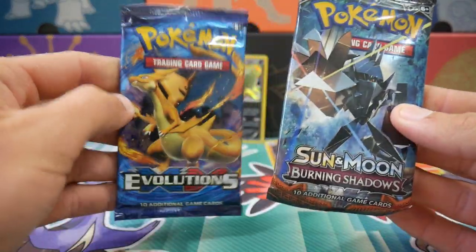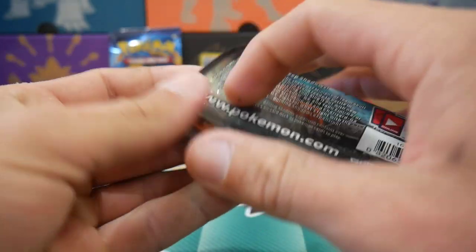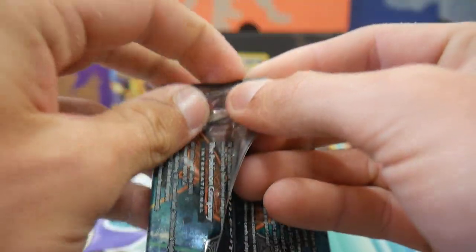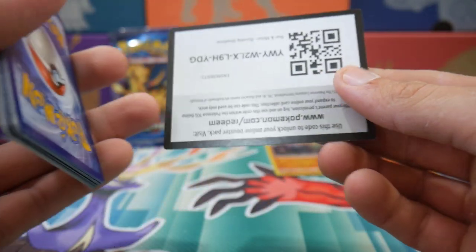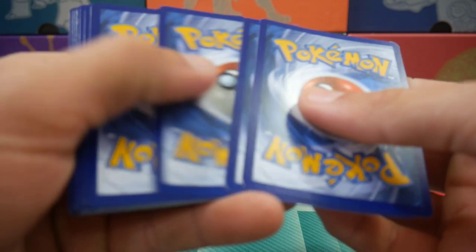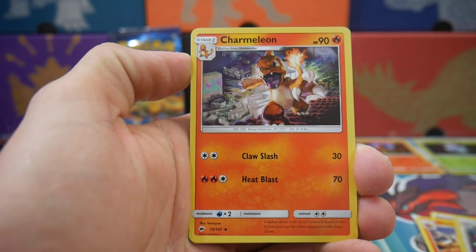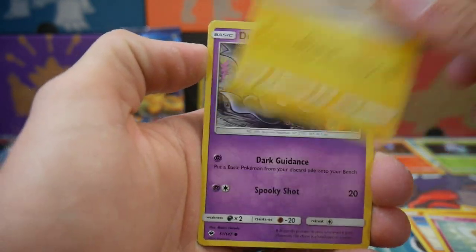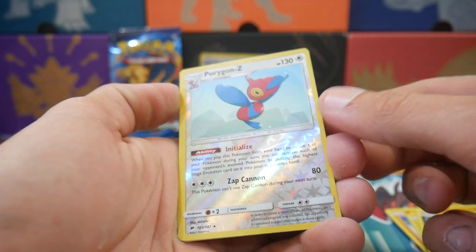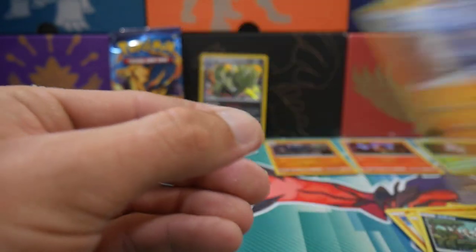We have two more packs — Burning Shadows and Evolutions. Evolutions is selling for like $25 now on eBay — it's ridiculous, but I'm happy for people who are making a big profit because that's just what happens in the Pokemon world. There's a code card. We have a fire energy, RIP, a fairy energy, a Porygon2, a Charmeleon, a Cutiefly, a Tynamo, a Duskull, a Porygon-Z reverse holo rare, and a Lycanroc regular rare.